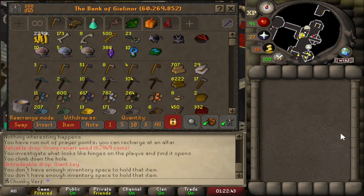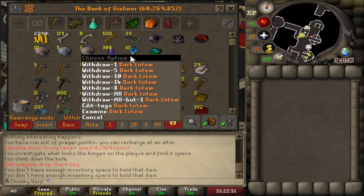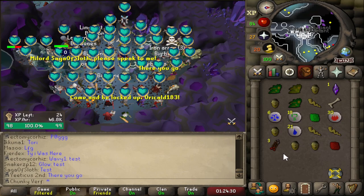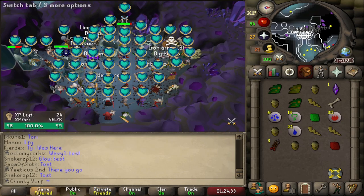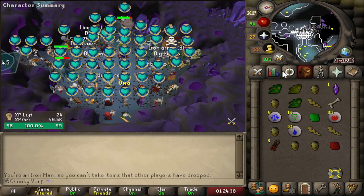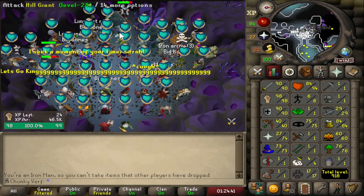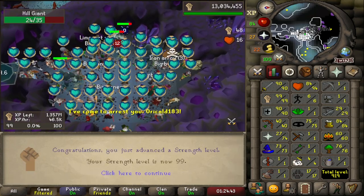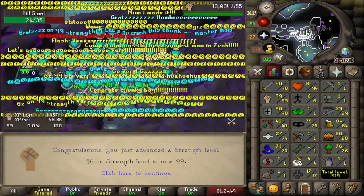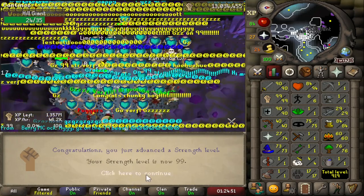Quick little bank update: we just got 500 Giant Keys and 10 Totems in the bank right now. I'm going to update you guys with all these cool items once in a while. I'm going to get a lot of these keys but mostly I'm here for the Totems. Pretty special moment here — I'm one hit away from the first 99 on the Extreme One Chunk account, mostly from killing Catacomb monsters and Temple Spiders. There it is: 99 Strength. One out of many 99s on this account.